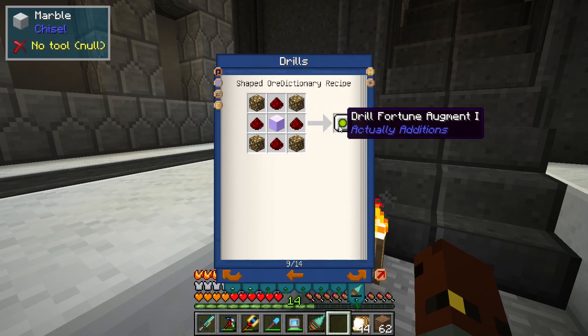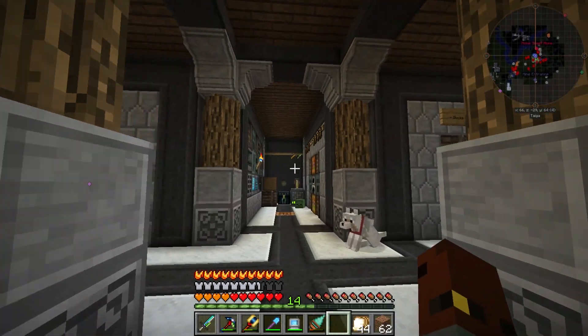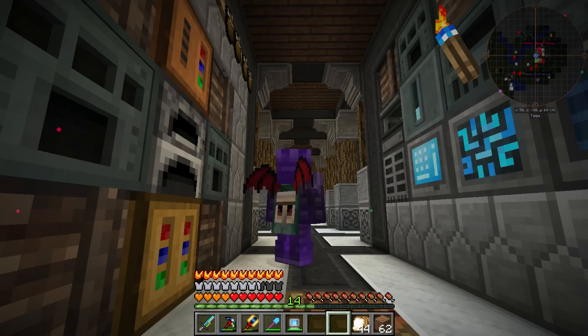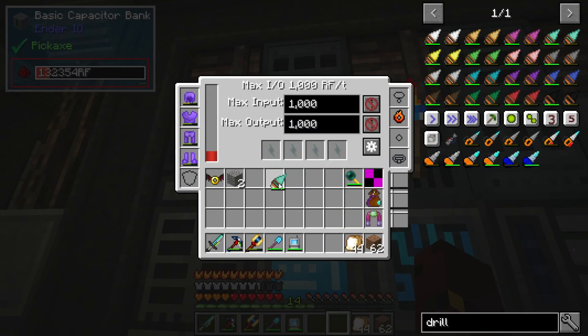So to make a speed upgrade number three it takes this stuff — I'm not sure about the empowered one but it shouldn't be too difficult. You can get Fortune 3 and then there are drill mining and drill block placing upgrades — I don't know what those mean but we can give those a go. I'm going to charge this thing up while my torturer is not on. I might go with a black and red theme — super evil on the server.